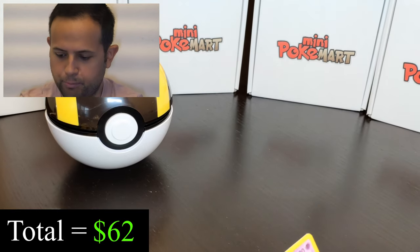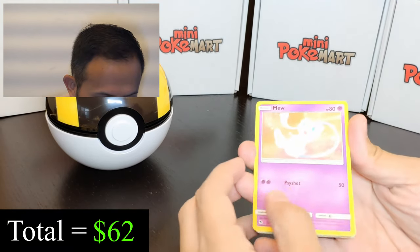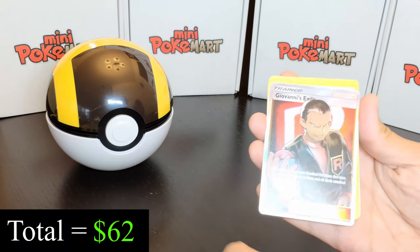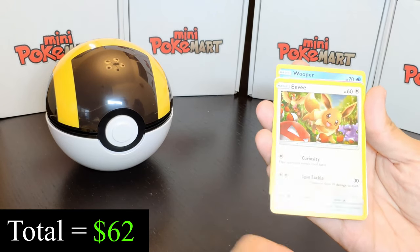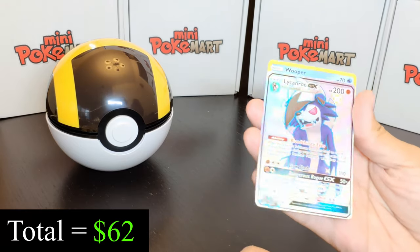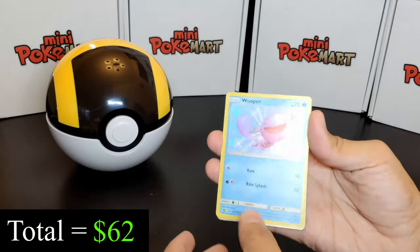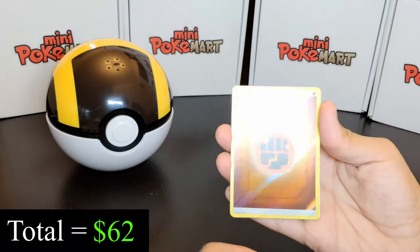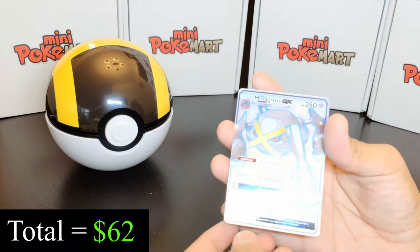No Charizard unfortunately, but we got amazing pulls! Let's go through them quickly: a Mew, which is a fantastic card; Giovanni's Exile; Jesse and James; Eevee — very beautiful; then Lycanroc GX; Wooper — also beautiful; a Reverse Holo Energy; Ho-Oh GX, which made an appearance early on; and our promo Metagross card. That was super exhausting but amazing — 10 packs, a bunch of great product. Hopefully you enjoyed it as much as I did!